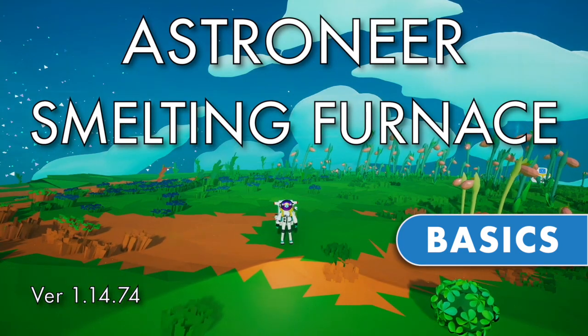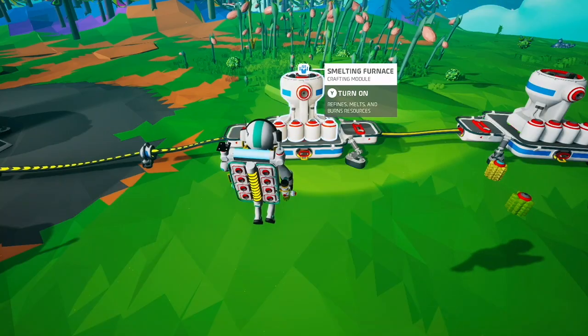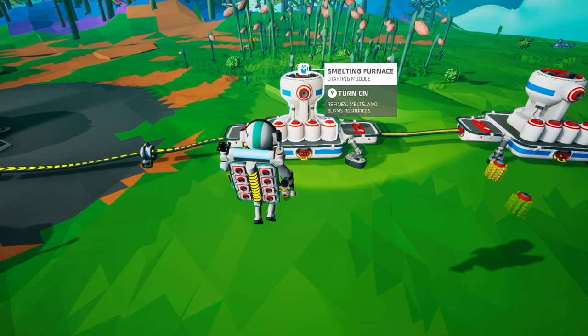This is a basic Astroneer tutorial on the smelting furnace. The smelting furnace costs 250 bytes to unlock, and two resin and one compound to print on the medium printer. It is used to smelt raw resources into more refined resources that can be used to make other stuff.